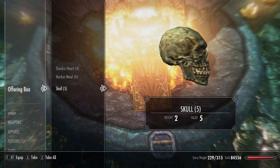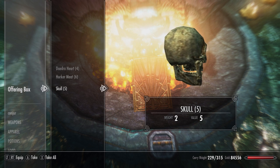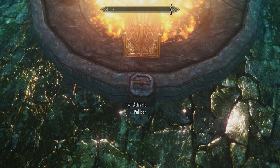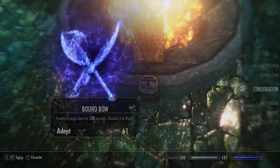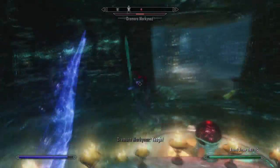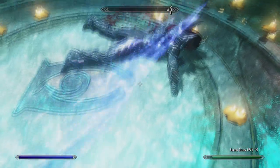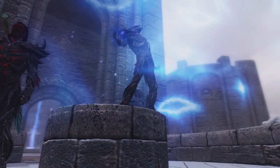Now we're going back to the Atronach Forge and putting all of these ingredients inside the offering box. Make sure you save your game before going any further. Pull the handle just below and this will spawn a Daedra. Depending on your character's level, a more powerful version may spawn — for example at level 36 plus you will get a Dremora Markynaz, which will be at level 46. So you'll have a level 46 Dremora follower even if your character is only level 36. The max level Dremora follower is the Dremora Valkynaz, which is level 70 and is the strongest follower in the game.